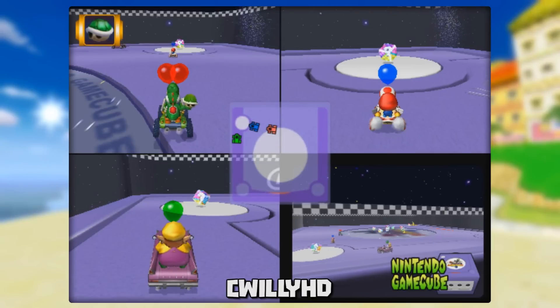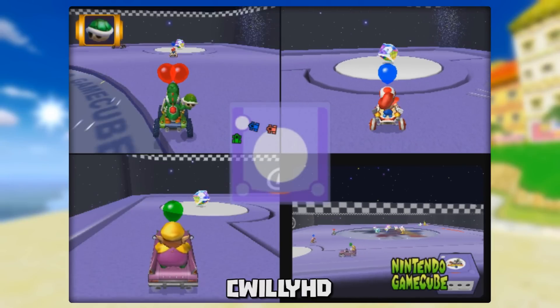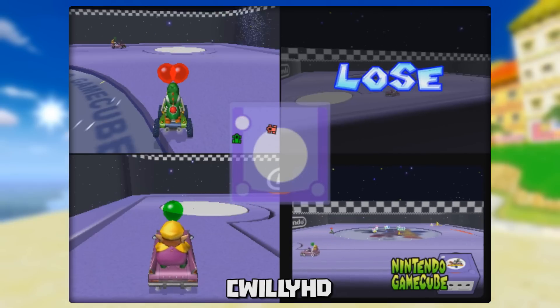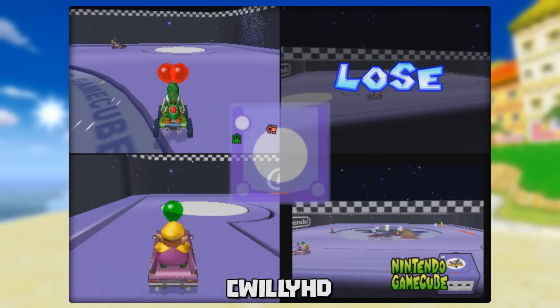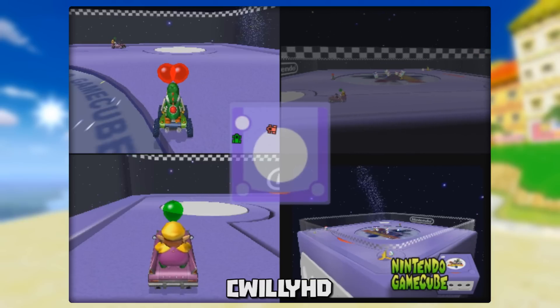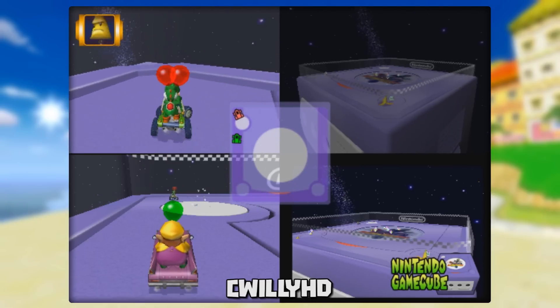In balloon battle mode, have at least 3 racers and choose any stage. Damage one player so they only have 1 balloon left. Have them positioned a little bit away from an item box, then hit them with an item so they go flying forward and land on the item box. If they despawn right on top of it, item boxes will infinitely spawn and disappear due to the dead player being there. You can still drive through and pick up the boxes yourself, but they won't stop spawning.